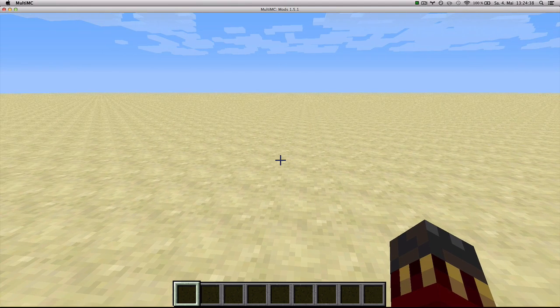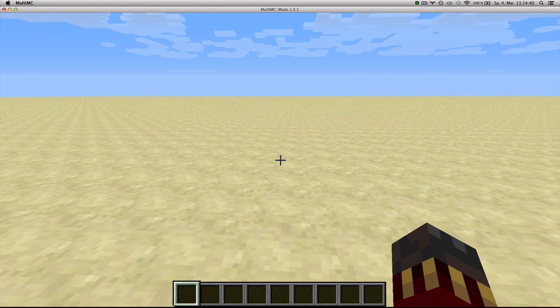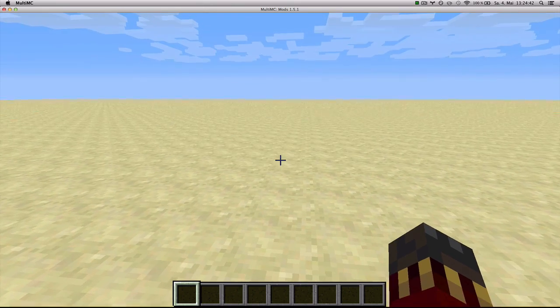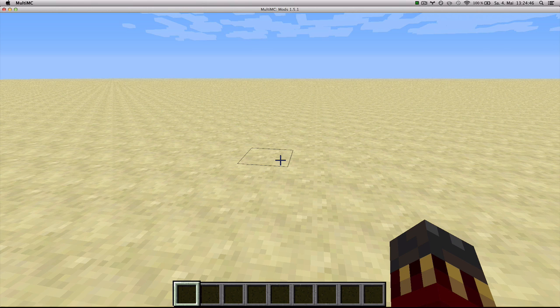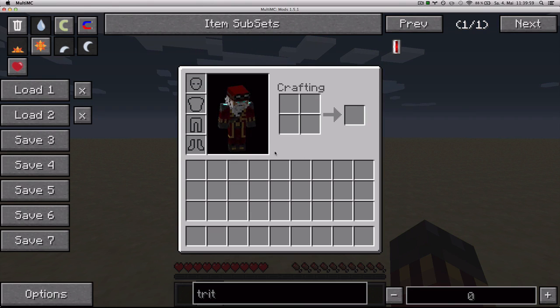and alternatively also NEI plugins that provide some extra recipes for things like the rolling machine from Railcraft or Forestry machines, when you go to your inventory, you will be presented with this interface.